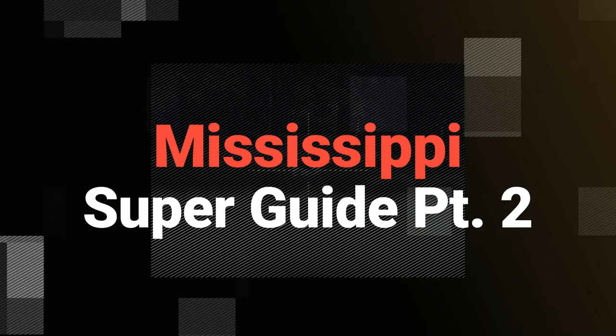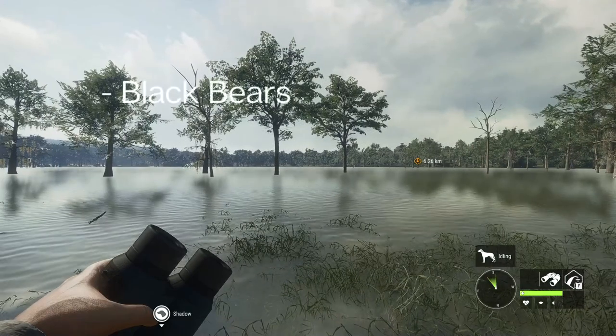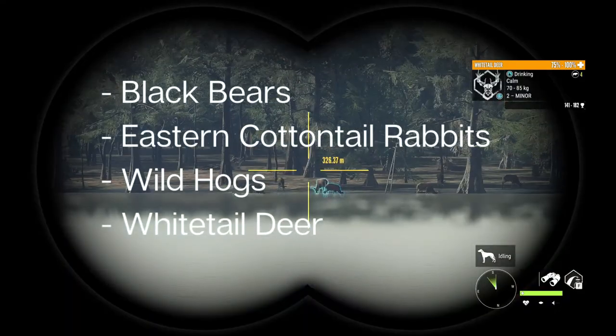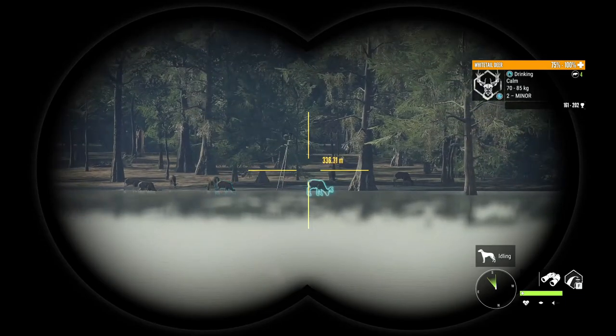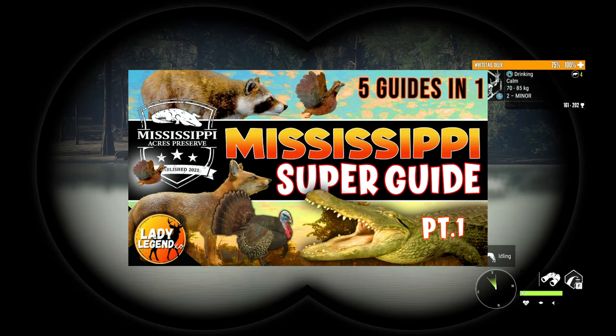Today we're going to be doing part two of the Mississippi Super Guide. In today's video, guys, we're going to be doing a full guide with hotspot maps for these four species: black bear, eastern cottontail rabbits, wild hogs, and whitetail. The other five species have been covered in part one of the Mississippi Super Guide, which I will leave a link for you guys on the screen and below the video.